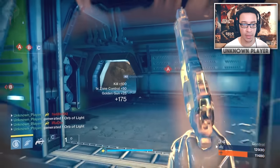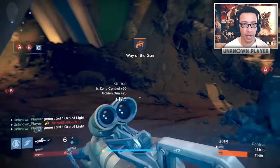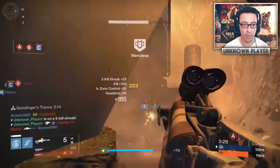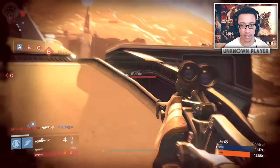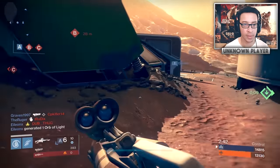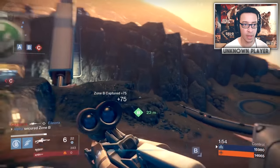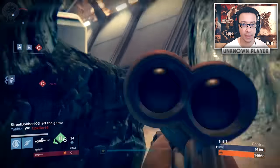I know this video is supposed to be about the Queen Breaker's, but when you've got Golden Gun you've got to use it. That was a dead body though. I really want B but there's a Sunsinger on it, which makes things difficult. Teammates are doing a really good job defending it for once, which is nice. Capping B for the team — we've got a two-to-one lead now. You can never have too much special ammo with this thing.